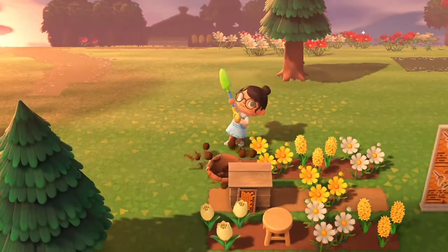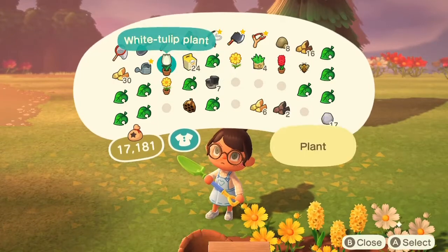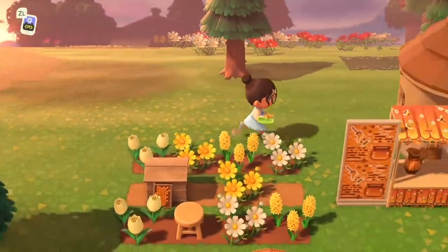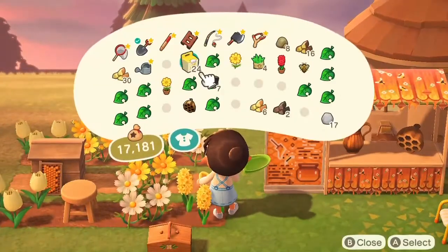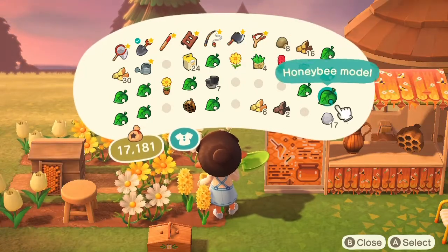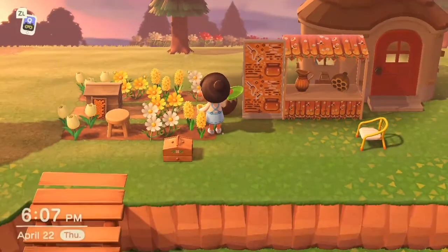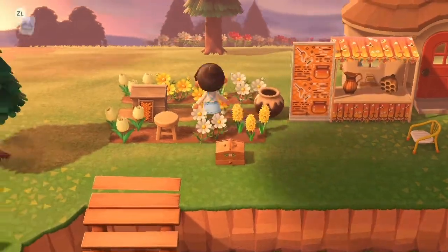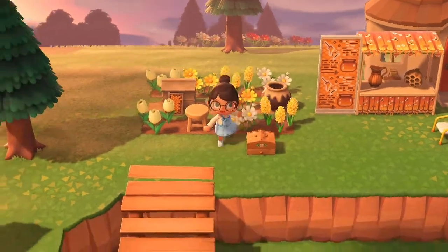And I'm adding some flowers over here because I'm going to put the pot in the middle on the right side in that little space. I think it looks better — I didn't like how the pot, the beehive thing, and the stool were in a line. I like this better, I think it looks better.